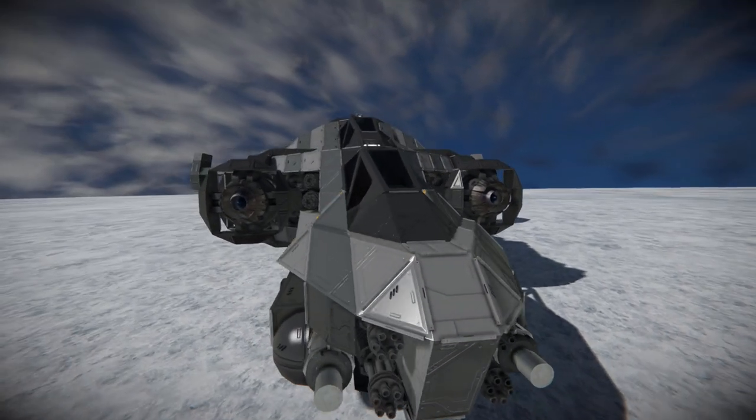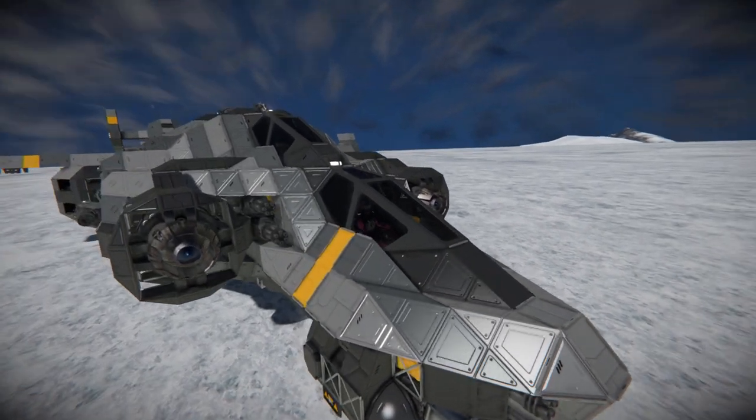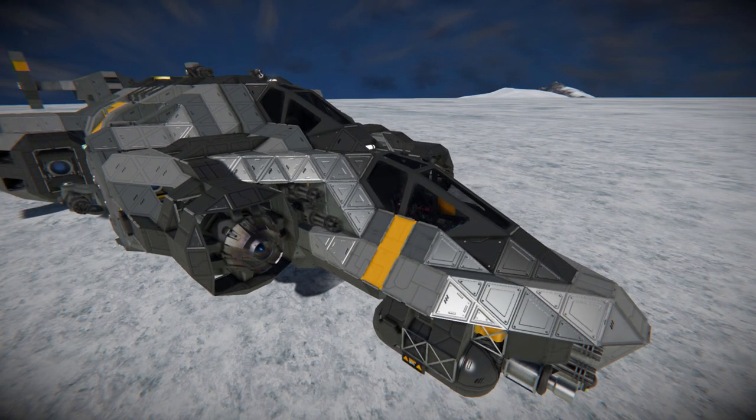Coming up and above, we have a double fighter cockpit setup, where the front one is to fly the ship around and control all the important stuff, and the one behind it is all about the guns — we can fire our gatling guns and take manual control over our turrets.